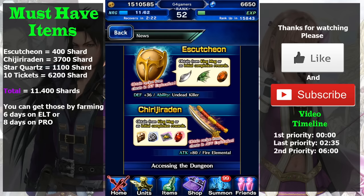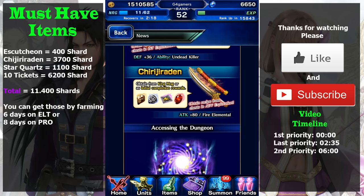The second equipment is Chiriji Raden. This is the best katana that is very easy to get. The strongest katana in this game right now is Sakura Fubuki, but that katana is only obtainable from the trust master reward. Chiriji Raden costs 3700 shards, making the total cost for both equipment about 4100 shards — easily obtainable by farming elite or pro for about four days.